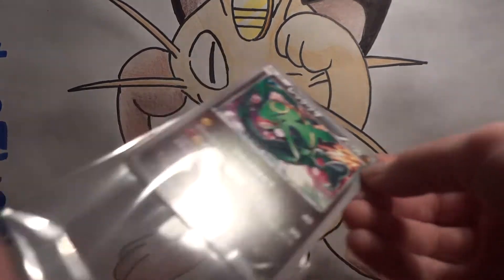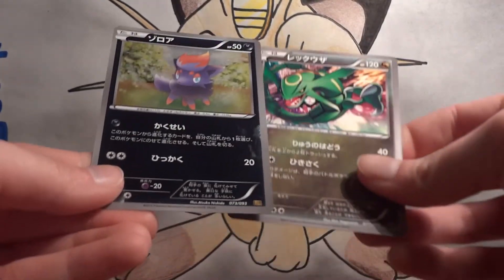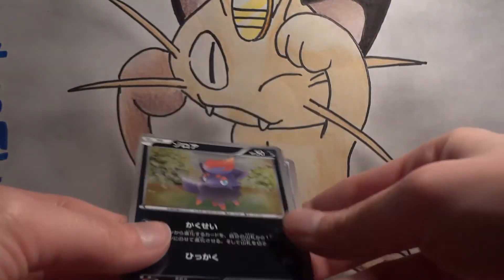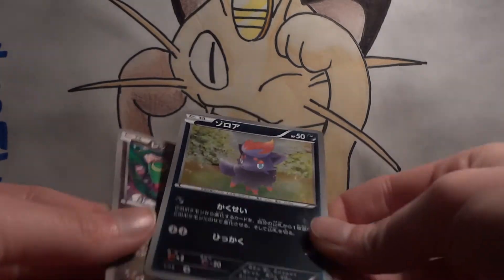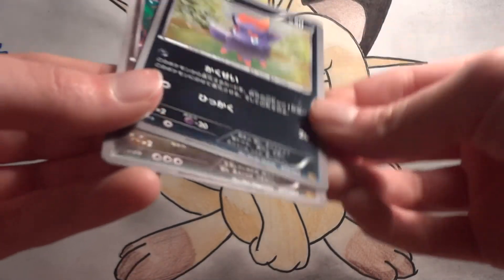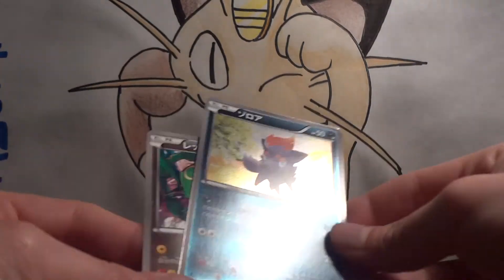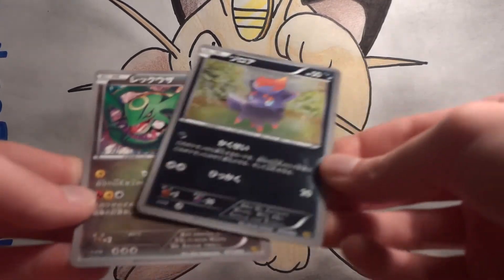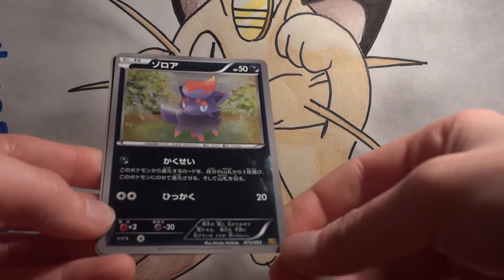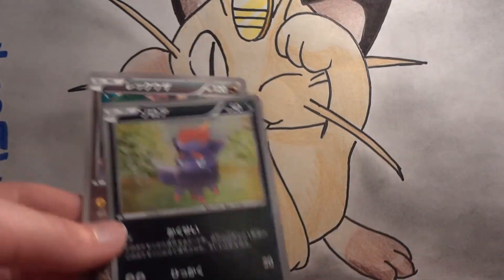We've also got some extra Japanese cards — Rayquaza and Zorua. He's shiny. I'm not sure if it's a reverse holo or not — it's just the picture that's a little shiny. I haven't opened any of this set, I don't think. It has the same set symbol, so who knows? I'll set it aside to keep.